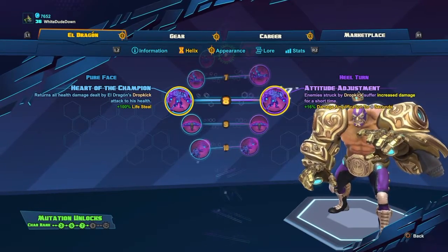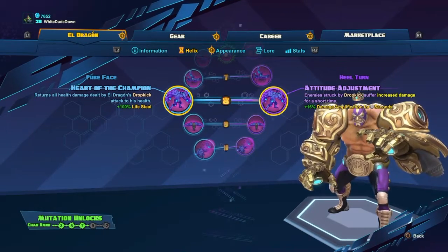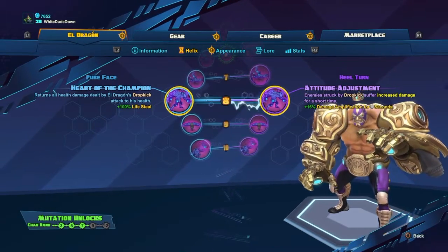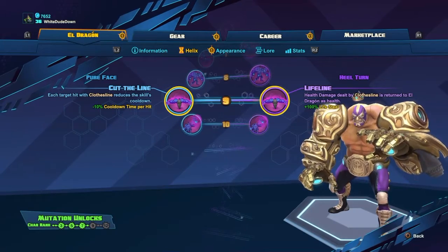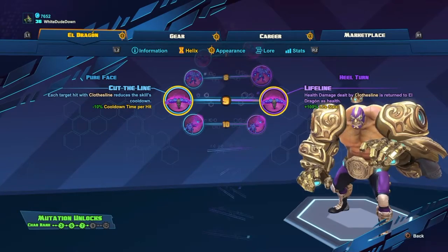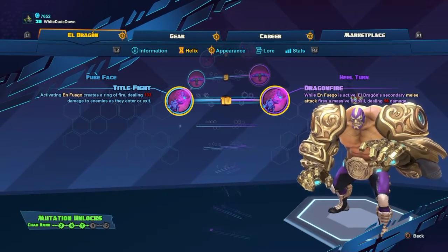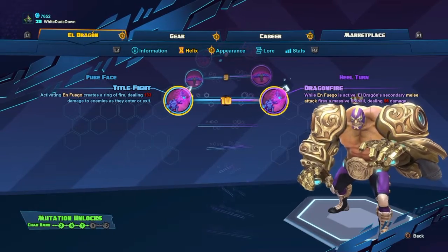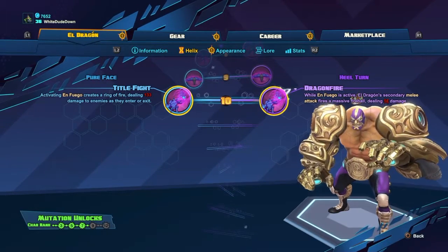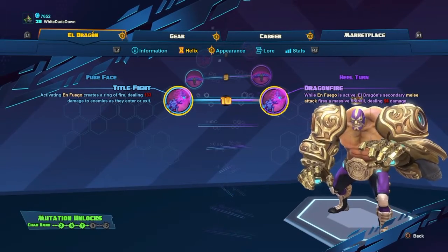Increasing the effective area of Dragonsplash is also very good. The dropkick giving 15% increased damage is good if you need to burst down a tank, but I don't really find much use for that. The next tier — either one of those is okay, it's not really a big deal. And at level 10 I always take Title Fight. This makes your ultimate and certain combos really, really good because enemies cannot walk out of your Dragonsplash electricity.